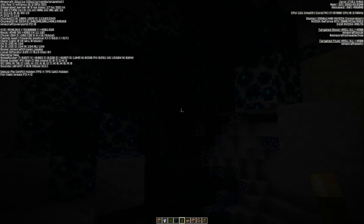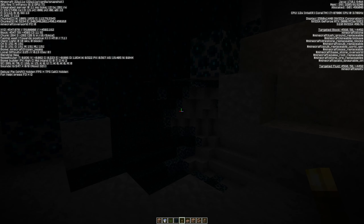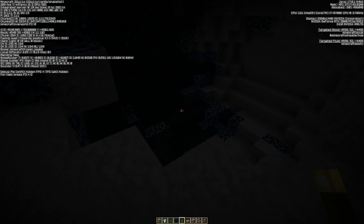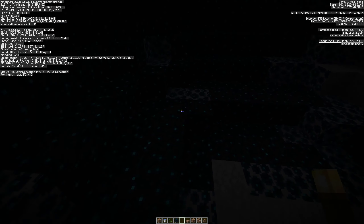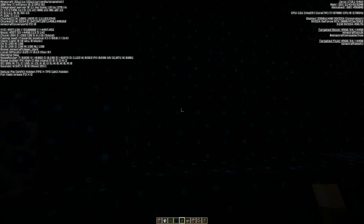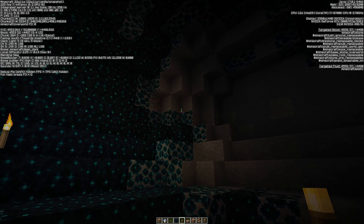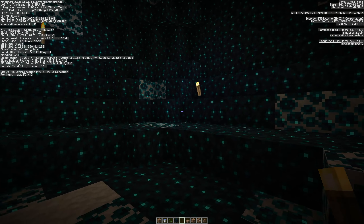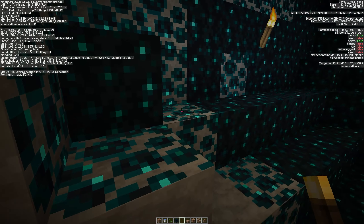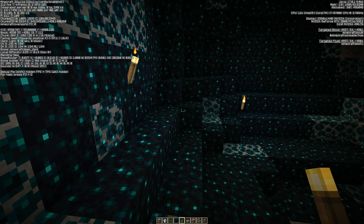So next up we are down in the caves looking for the new Deep Dark Biome. This is down in the caves — it's very dimly lit and very eerie. At the moment you get the Skulk and the Skulk veins as well. This is a nice start; it's going to be interesting to see how this develops. It doesn't have the ancient cities in this snapshot, but you can have a look at the experimental snapshots to see the ancient cities.